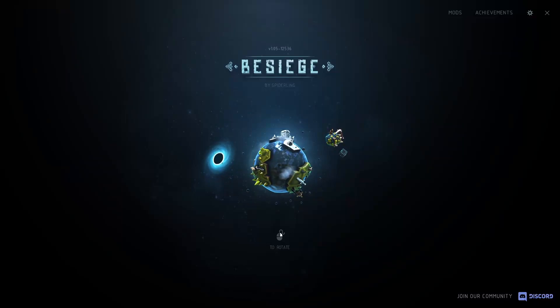Hey guys, today I'm back in Besiege, and I wanted to try making an engine-powered plane. To mix things up a bit, I wanted to try using the spark plug mod to create my engine. So let's get right into it.